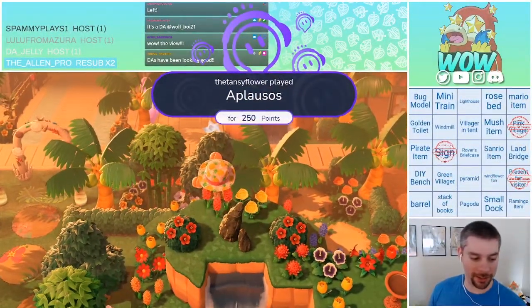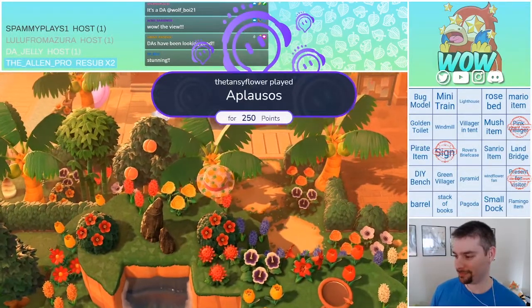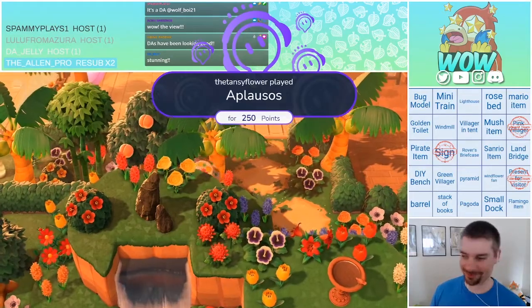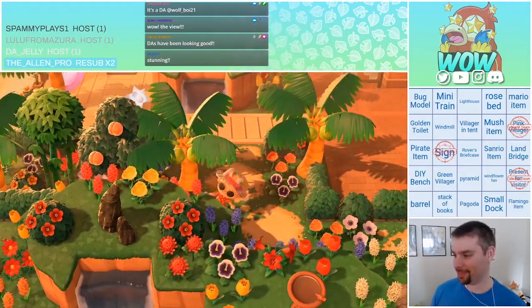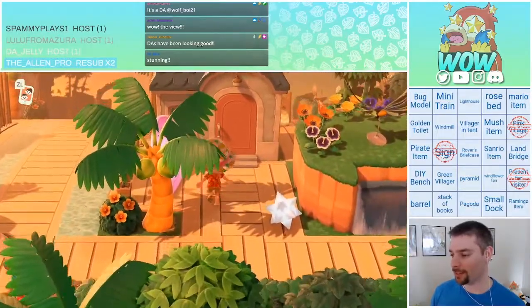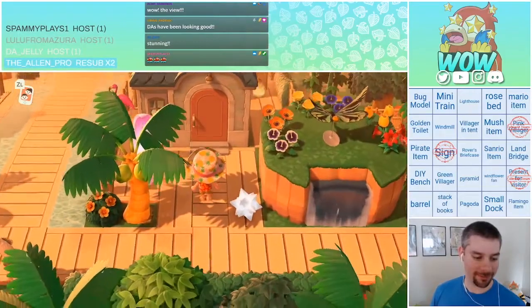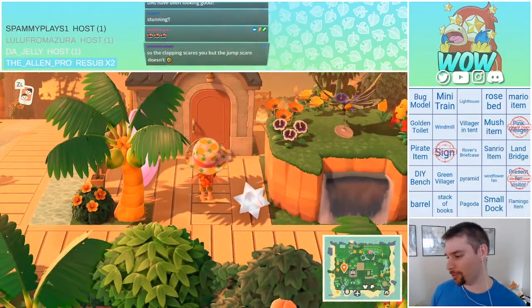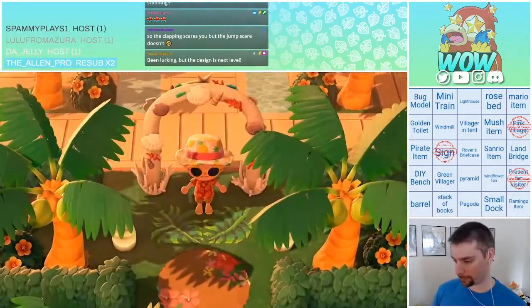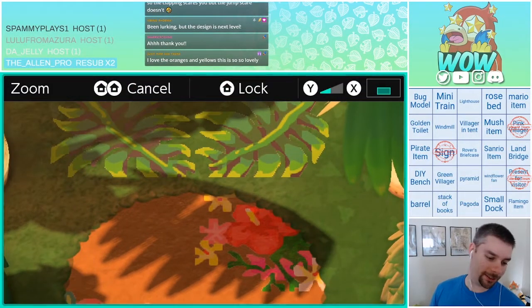Thank you, Tansy. Holy crap, that scared the mess out of me. I can already see the custom path — this boardwalk. I love this. I already love this. You got the waterfall over here. Don't forget to overuse the wow command, guys. We love the wow command. Let's get a real zoom in — nice little tropical leaves and the flowers.